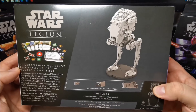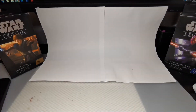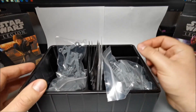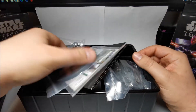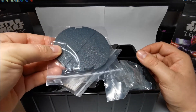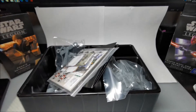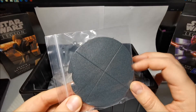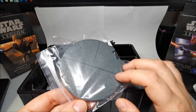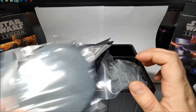So I've had this open already, so I'll just pick it up and show you what's in the box. You get the base — I believe this is bigger than the AT-RT base. Yeah, definitely bigger than the AT-RT base, about half the size again. So it's a very large base. You've got the grooves on there that you get with all the vehicles and the nodules in the front for the range rulers.